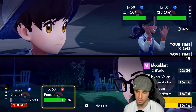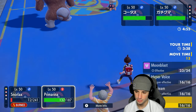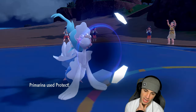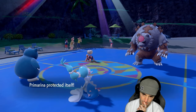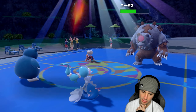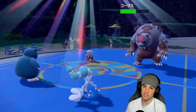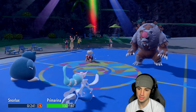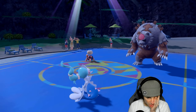I definitely want to Protect Primarina — a Blood Moon could fly. So I'll protect Primarina and drop another High Horsepower into Torkoal. We connect but no crit, and Eruption flies — this thing is definitely Choice-locked. Snorlax ends up fainting. Blood Moon probably flying, two turns left in Trick Room.